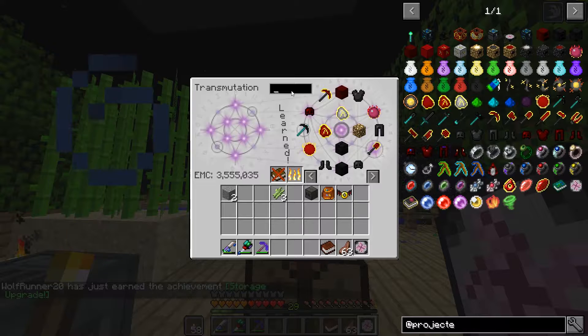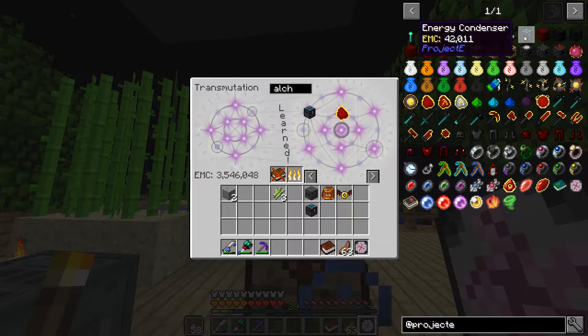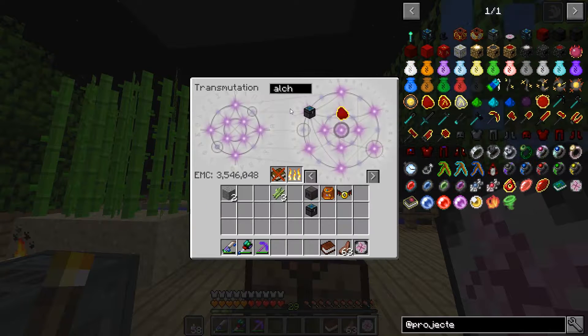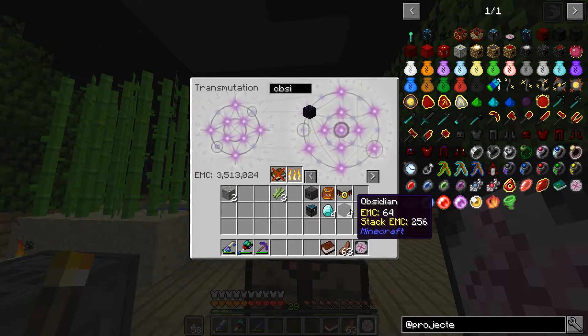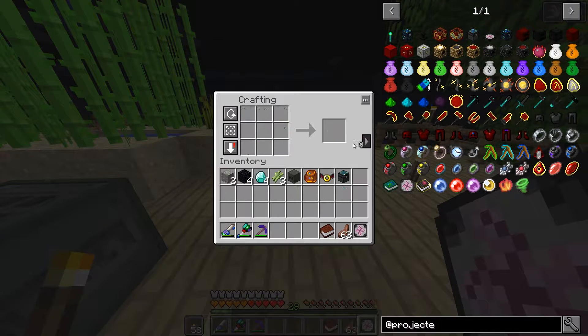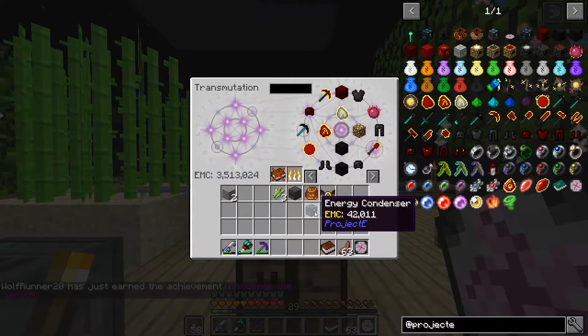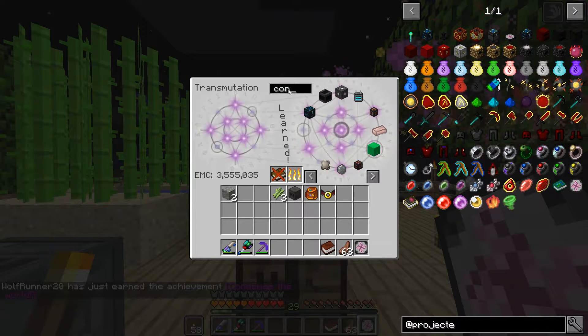Now I need four diamond and four obsidian. Diamond: one, two, three, four. And obsidian: one, two, three, four. Go ahead and make the energy condenser. Condense the world! Alright, condenser done.